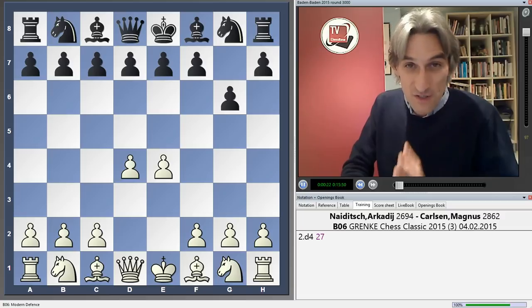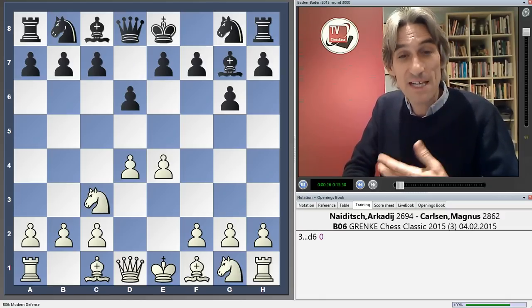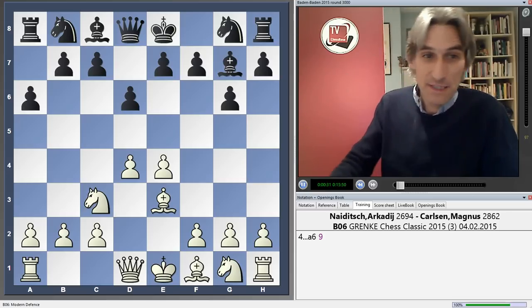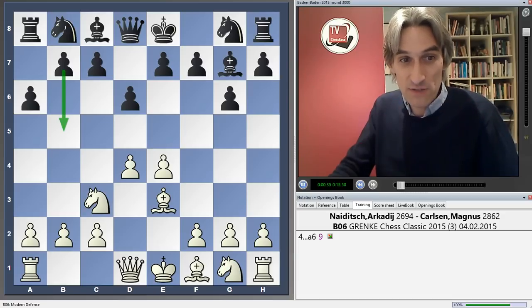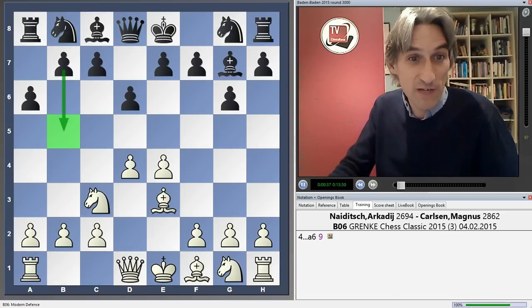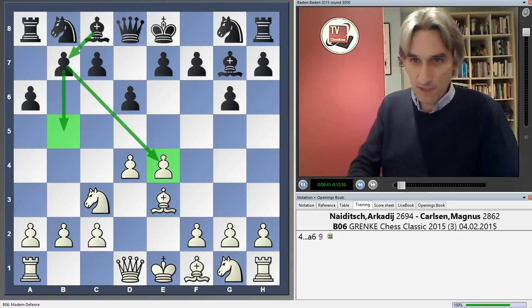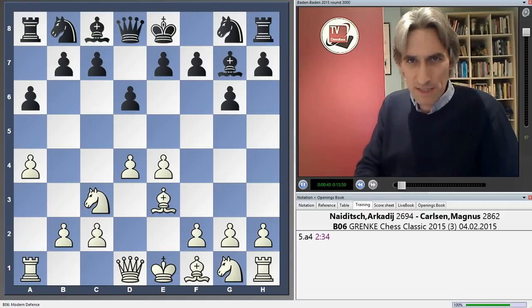Carlsen does not play a classical opening. He plays the Modern Defence, allowing White to seize the centre, and plays a6. This has been seen before — it's a fairly standard idea. Black is trying to advance with b5 and then play Bb7 to attack White's centre, but Neidich, after a couple of minutes' thought, clamps that down with a4.